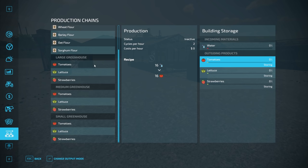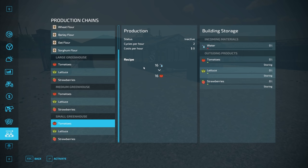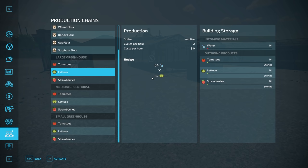Let's go through the recipes for each greenhouse. On the small one: 16 liters of water for 16 liters of tomatoes, 16 liters of water for 5 liters of lettuce, and 16 liters of water for 32 liters of strawberries. On the medium: 28 to 28 for tomatoes, 28 to 14 for lettuce, 28 to 56 for strawberries. On the large: 64 to 64 for tomatoes, 64 to 32 for lettuce, 64 to 128 for strawberries.